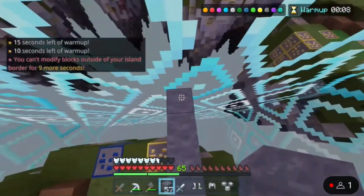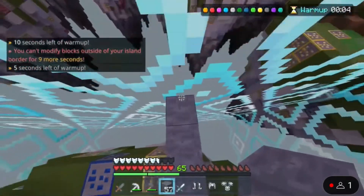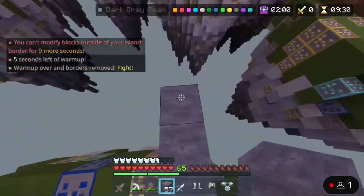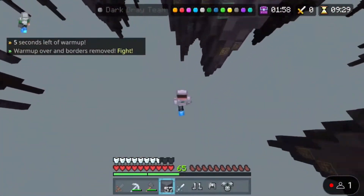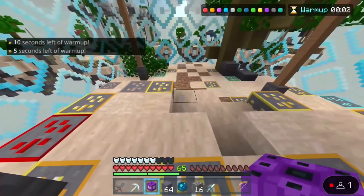If you see, I placed a block outside of the border and I continue to hold the bridge down, but after the border releases you see what happens — I continue to go three or four blocks and then I just glitch and die. I think the Hive should fix this, and yeah, it's a pretty cool glitch.